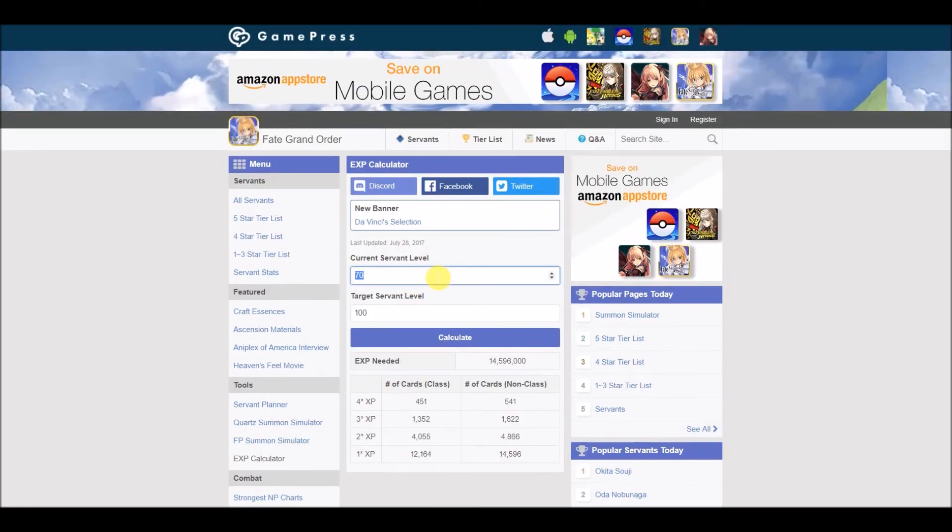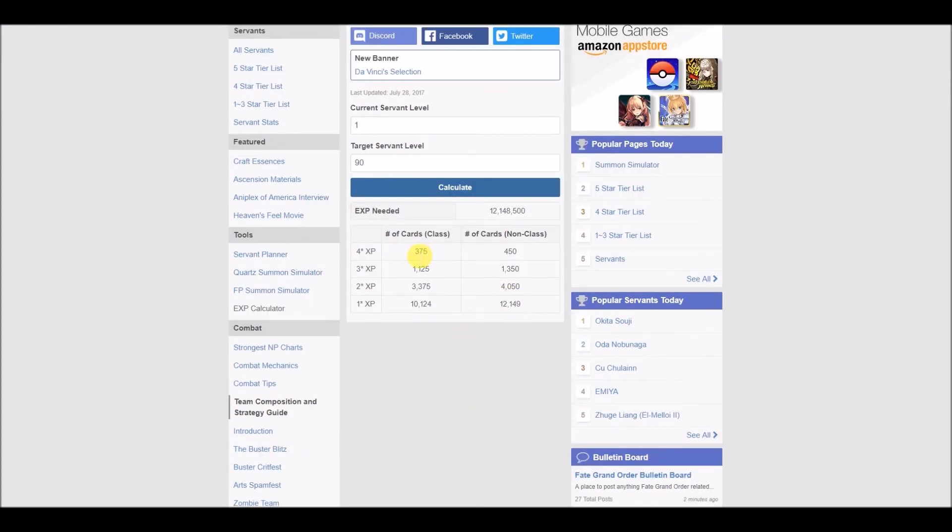Let's say I pull Okita — you guys saw my simulator. She's going to be at level 1 and I want to put her at level 60. Calculate, and that's how many cards I need. Let's say I want to go to level 90 — that's how much experience cards I need. Again, this is a great way to determine how many experience cards you need to save up and which experience card you want to save or burn. I do occasionally burn my three-star experience cards just for some mana prisms. A very useful tool for ascending your servants, because we're going to receive so many ascension items — you just want a rough estimate of how many experience cards you need to really maximize their level.